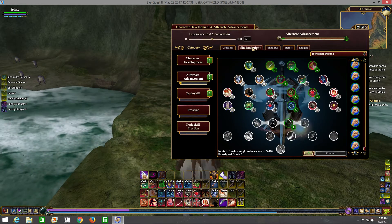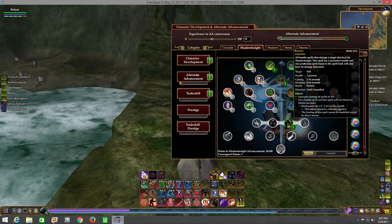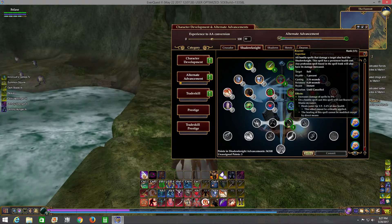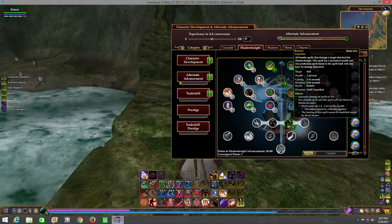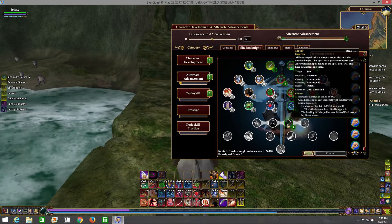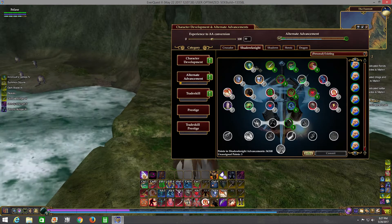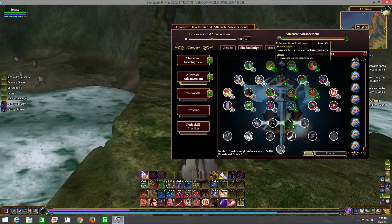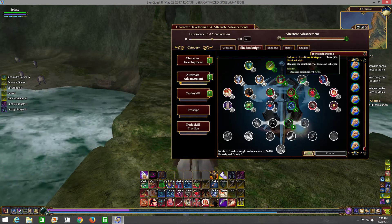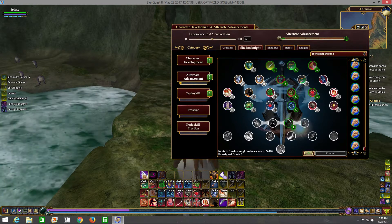On the Shadow Knight tree, the absolute defining ability I found was Reaver. What Reaver does is all of the spells you cast are going to heal you. For whatever damage you do, you're going to get a heal back for the damage that you've done. When you're watching the fights, you're going to constantly see green text popping over me - those numbers are heals that are just constantly coming in. To me this is more in line with what the Shadow Knight was in my mind.